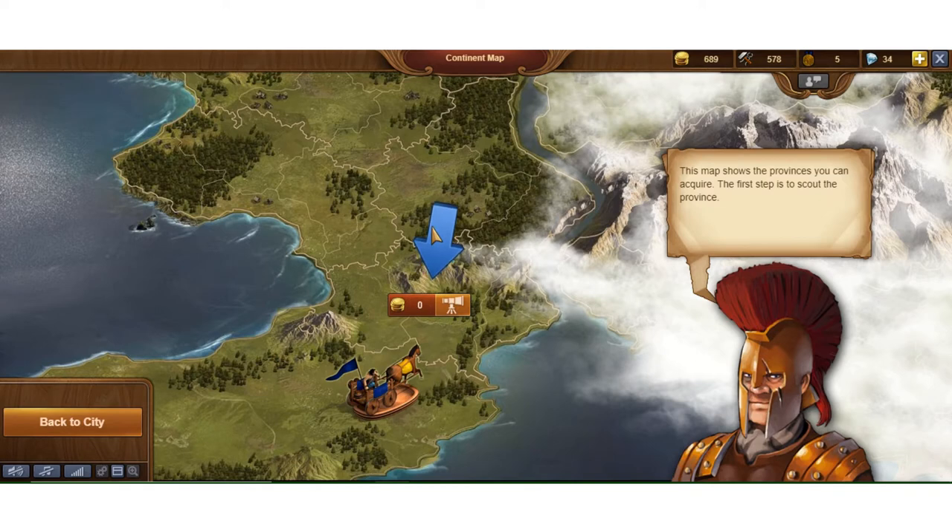Hey everybody, it's our still water. I'm going to pick up where I left off in the last video. Quick recap of how we got here: I followed the quest line that showed up after I unlocked spear fighters in the research tree, and in that quest it takes me over to the continent map. I'll show you that when we go back to the main screen because I can't get there right now since I'm stuck in the storyline.